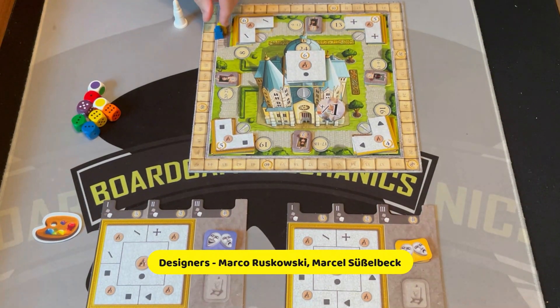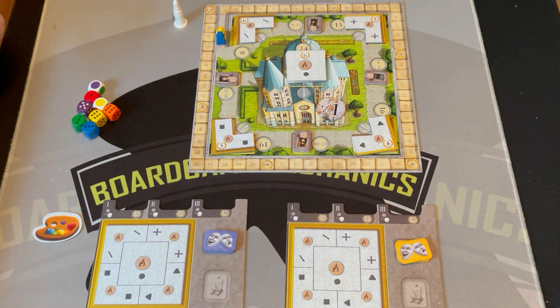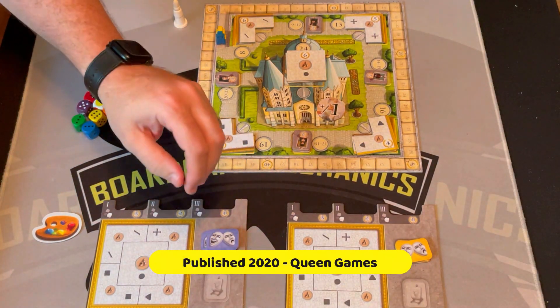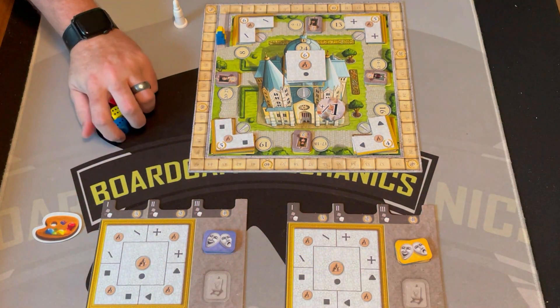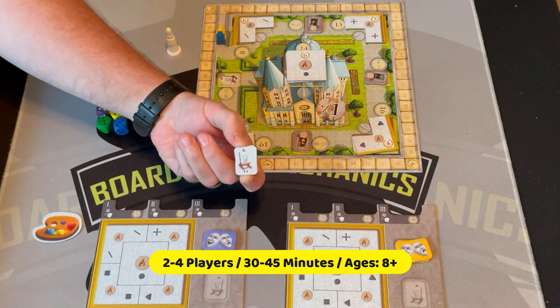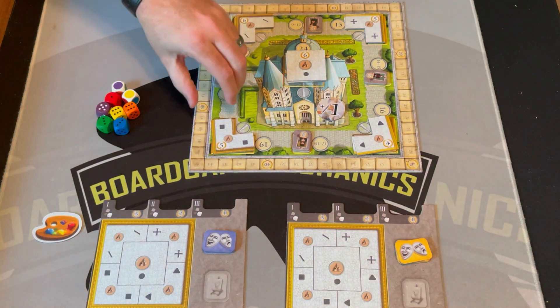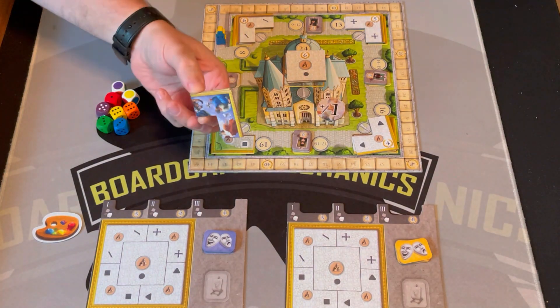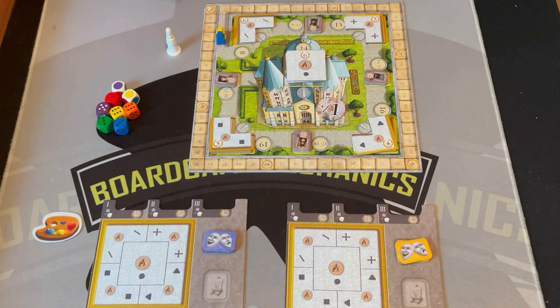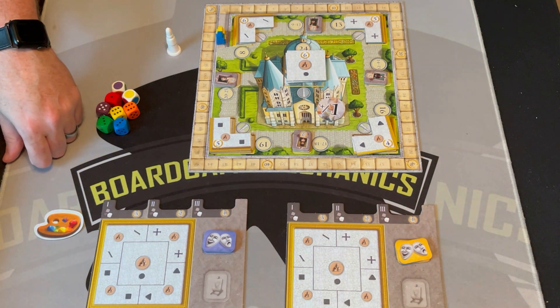I have this set up for two players. Setup is pretty simple — you put this board out in the middle of the table, give each player a player board and three betting tokens in their color, take all the dice off to the side, a bishop token. You sort out all the portraits by player count using the two highest values, and stack the fresco pieces on the appropriate spaces.